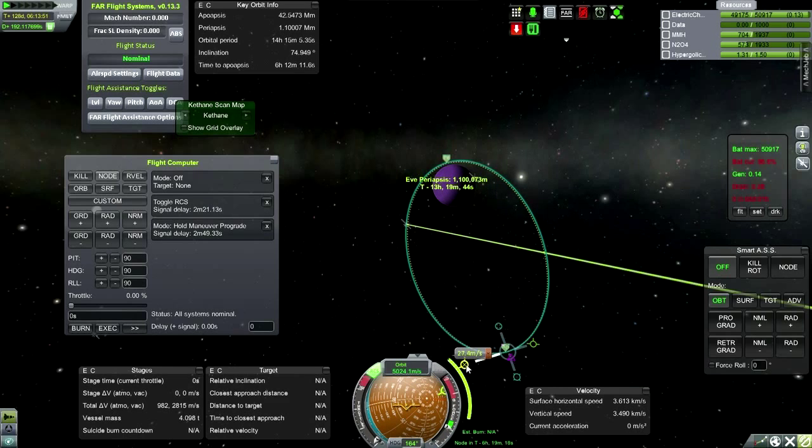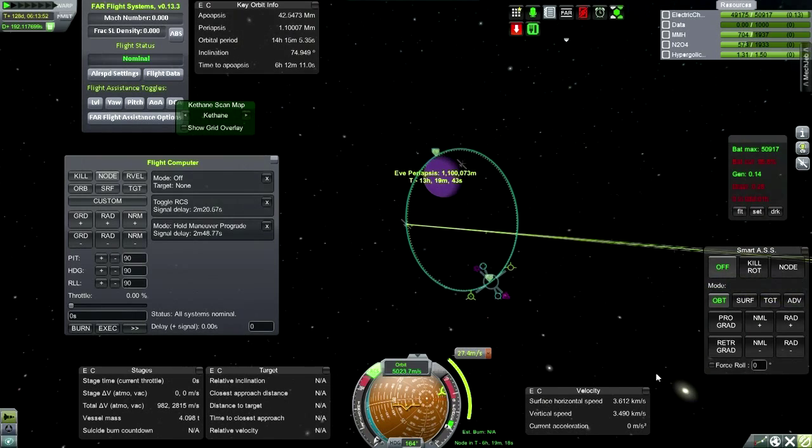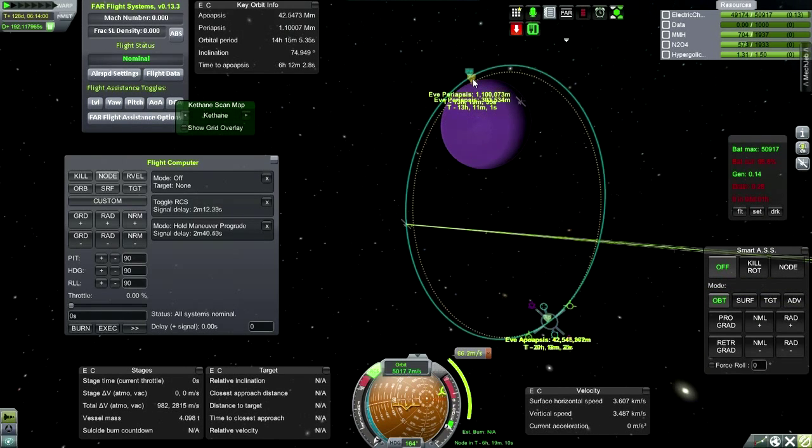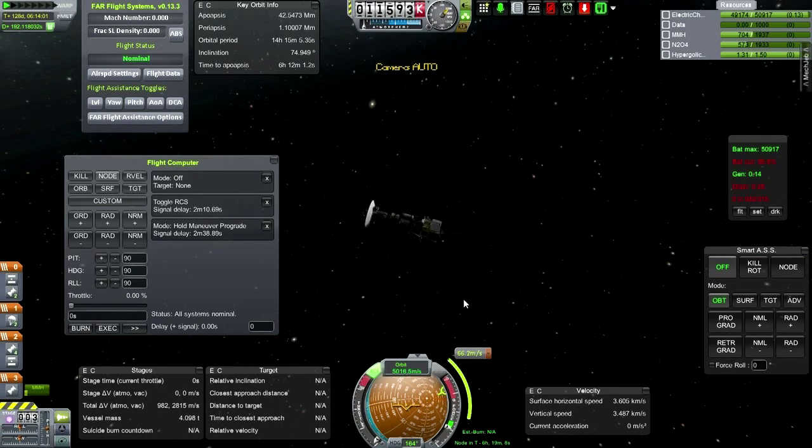Why is SmartASS so incapable of orienting us properly? It's just continually burning this RCS. What we're going to do is actually burn at apoapsis and bring our periapsis down into the atmosphere slightly, and then go around a few times. We're going to head in at 303 kilometers. Let's try for that.